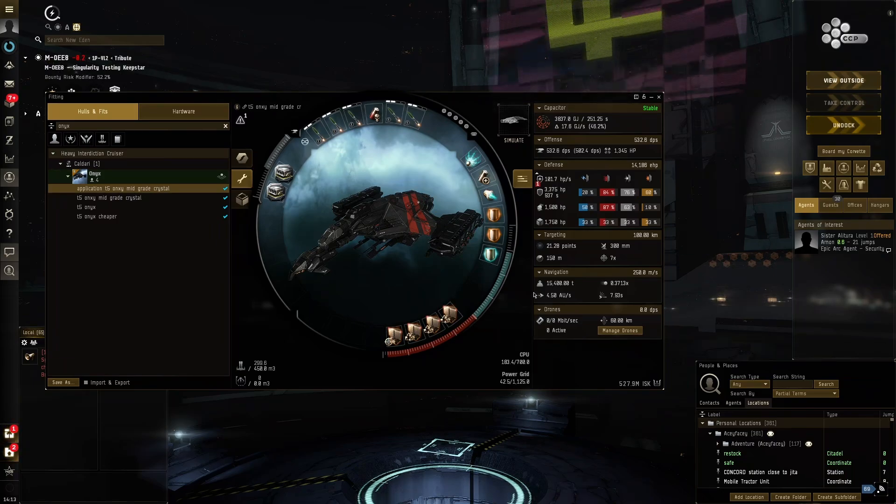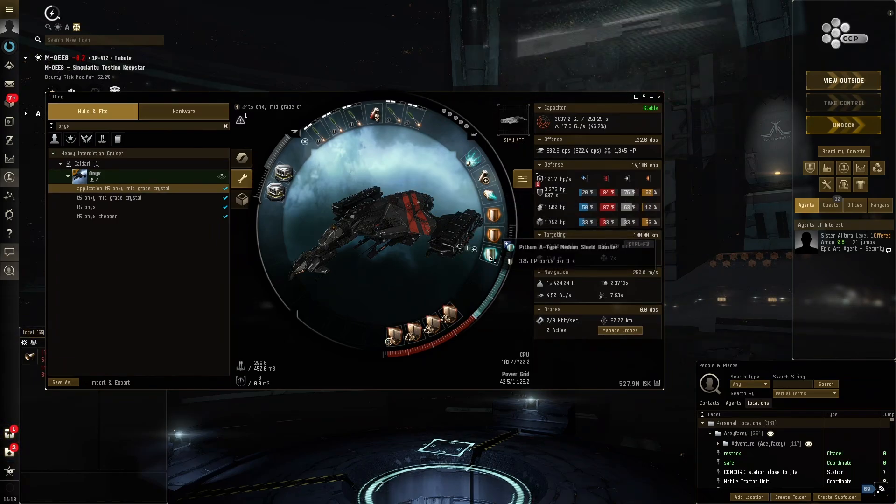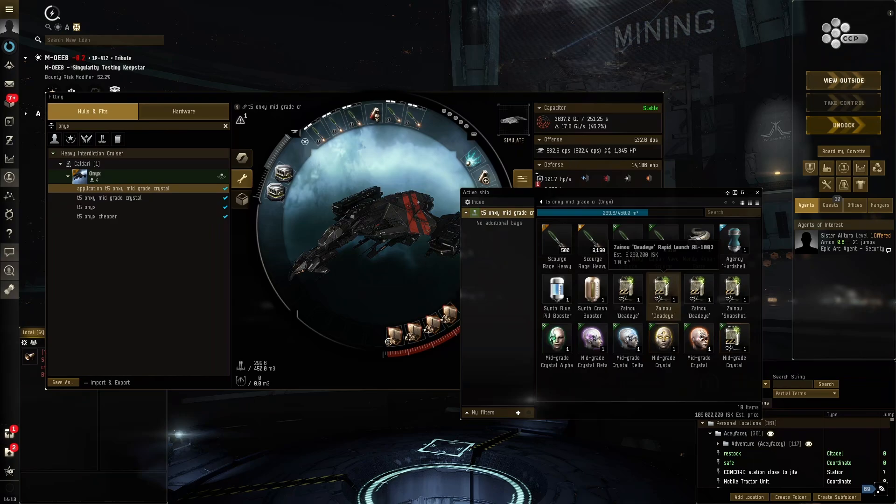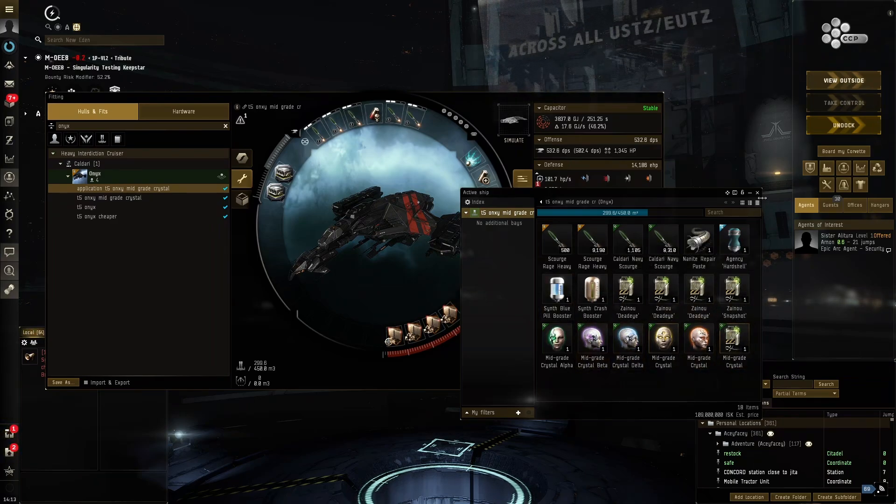It's still pretty expensive modules we've got here — we've got dual multi-spectrum shield hardeners, Pithom A-type medium shield booster, but we've still got really good tank. We've got the mid-grade Crystal set, which is not the most expensive implant set. You can obviously have high-grade Crystals that are going to be a lot more expensive.